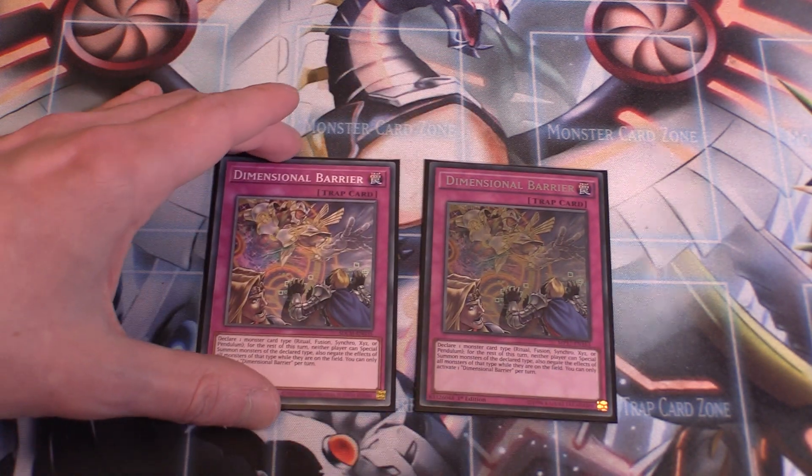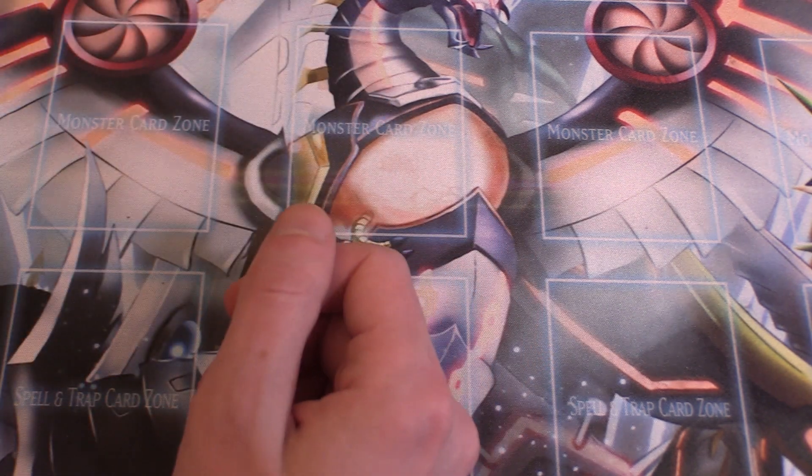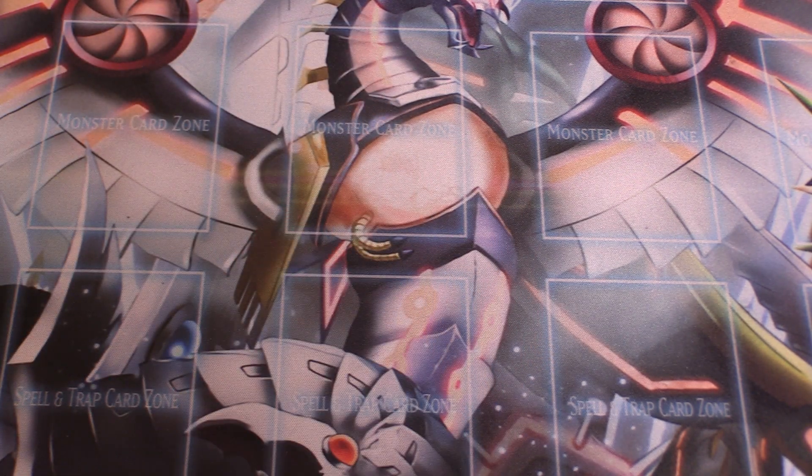Two copies of Dimensional Barrier to round off the main deck. Declare one monster summoning type — Ritual, Fusion, Synchro, Xyz, or Pendulum — and for the rest of the turn neither player can special summon monsters of that type, and monsters of that type on the field have their effects negated. Calling Xyz against Kashdera can be very devastating, so two in the main deck is definitely good, especially since we strive to go first playing Runic.